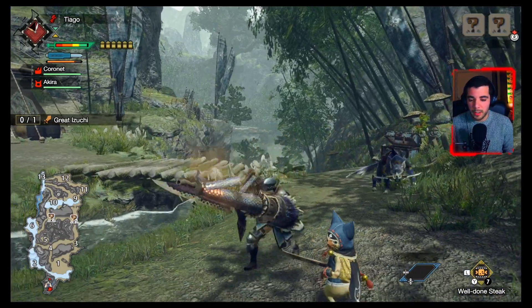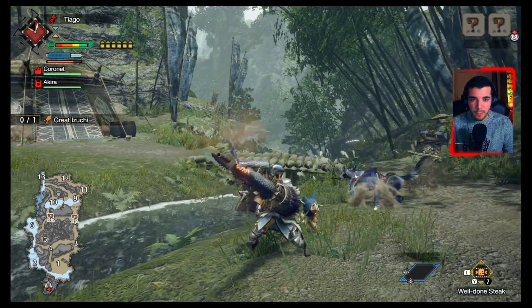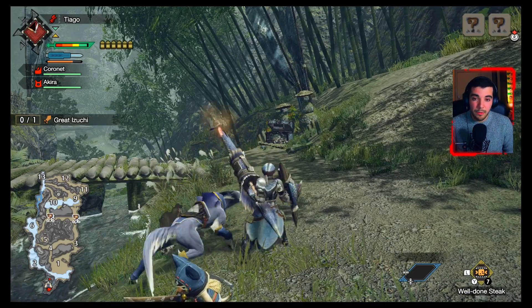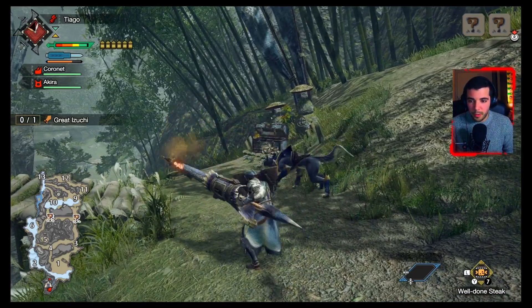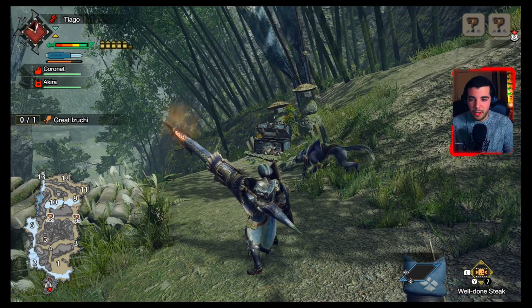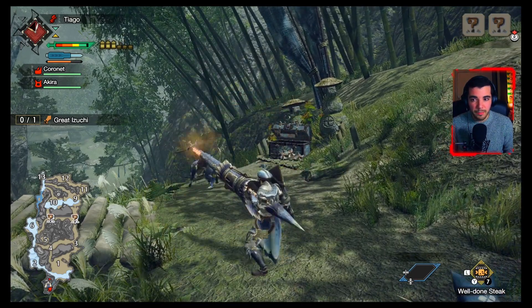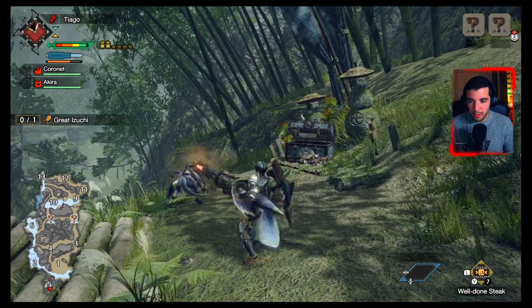Following on with other Gunlance moves: when you're stationary, you can press X three times to do the triple poke. You can also do the triple poke and then press A to fire the weapon. You can use this to make an infinite combo — X three times, then continue into any other action, so: triple combo, fire, triple combo, fire.